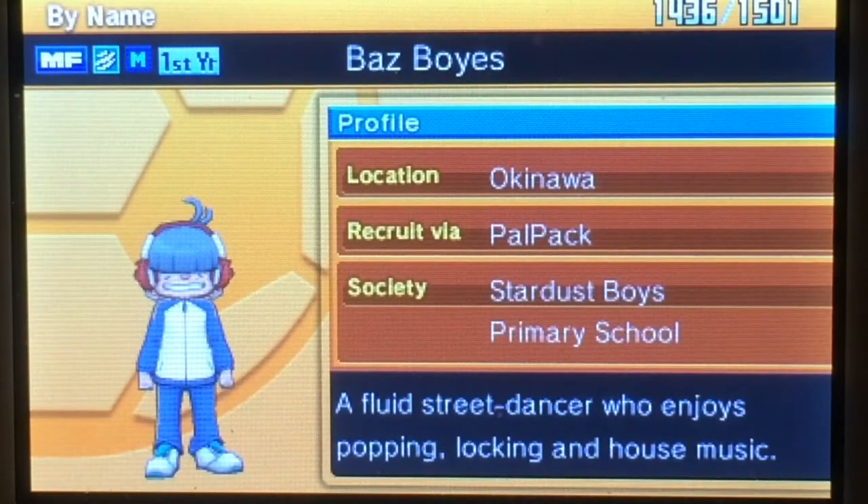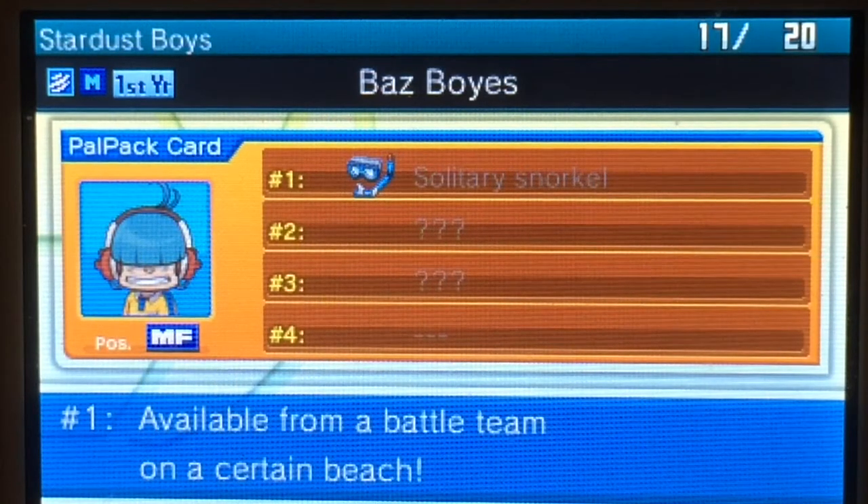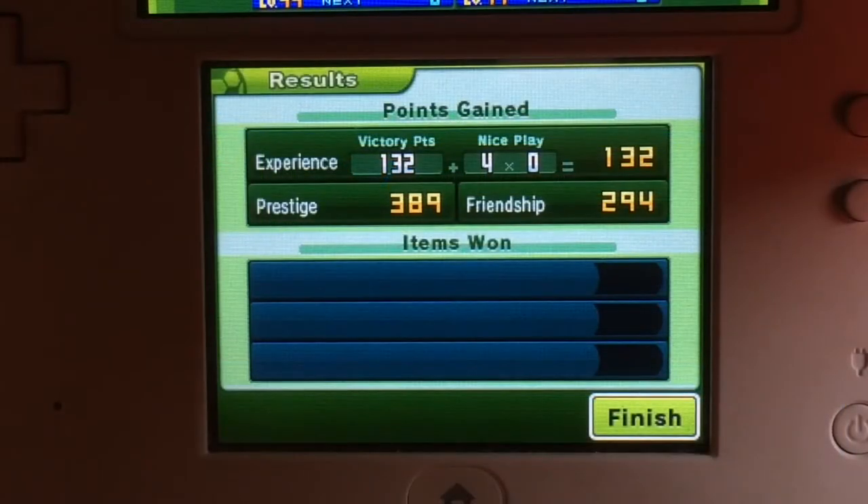We need Bas. Bas is a famous Dutch striker, and I think we need him in our team. You can see here that we need him. The first thing we need is a stupid salty snorkel.